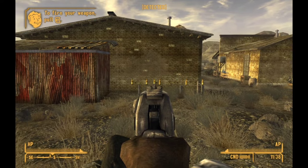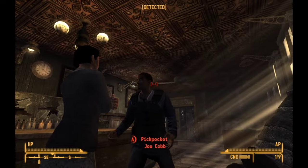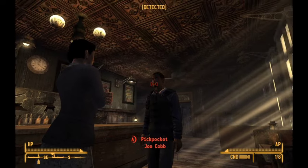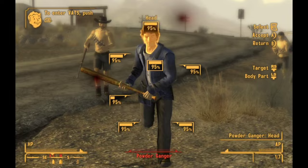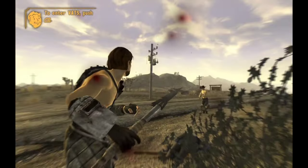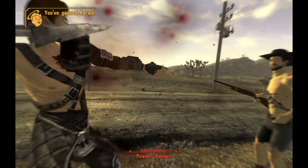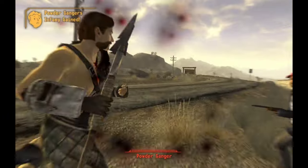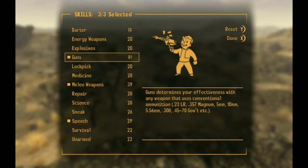I finally complete the ghost town gunfight quest with no hassle at all. I do a shocking spear throw — I miss Joe Cobb from about a foot away — and decide that if one doesn't work, a second one definitely will. I take his head and put it on the roof, then take out all the powder gangers with the rest of the spears. I didn't mention the spears at the start, but since you begin Fallout 2 as the son of a tribe's leader, it felt fitting.